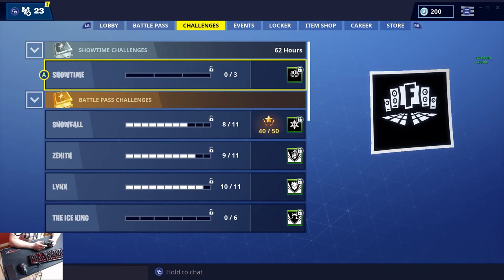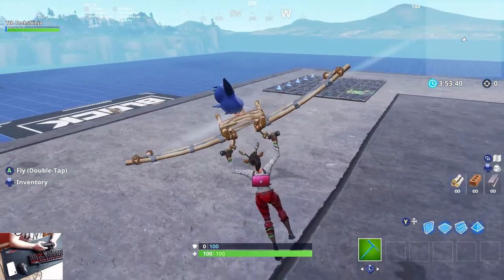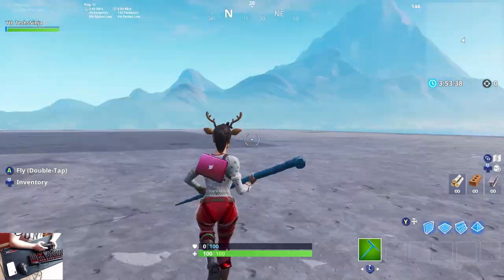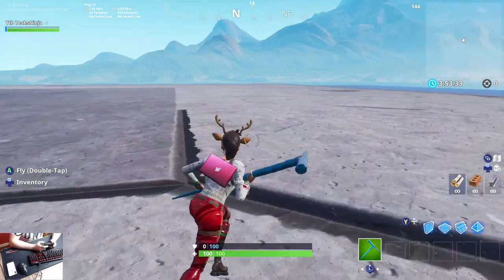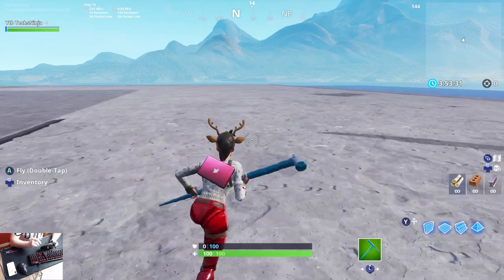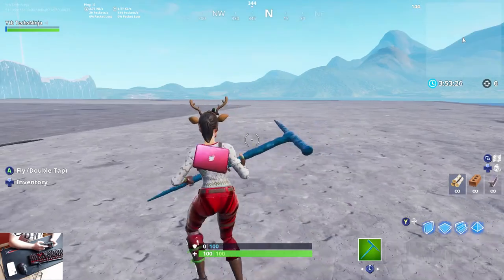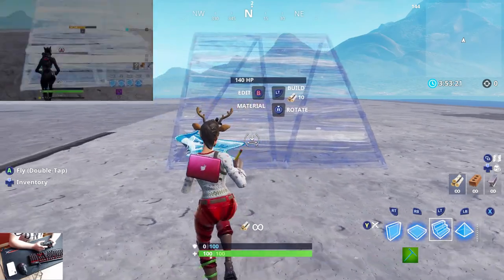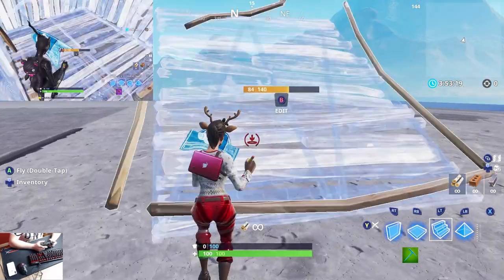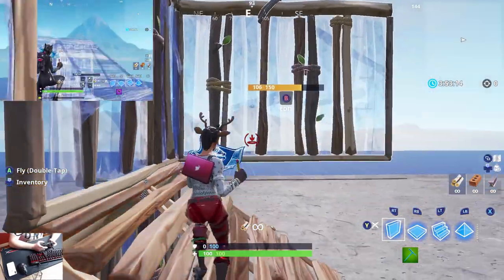Let's go straight to creative and I'll see you guys there. I'm gonna start off with building — you'll be seeing how I build right now with the controller compared to mouse and keyboard. Pretty much with builder pro, I press Y and when I press the keybinds it should place, right? So 90s should be like...